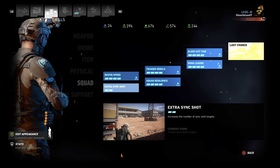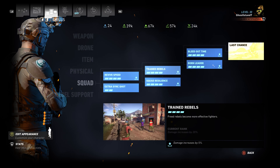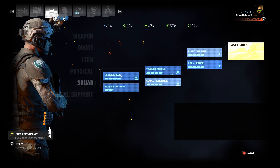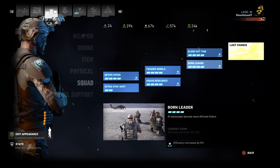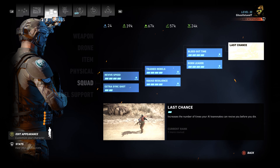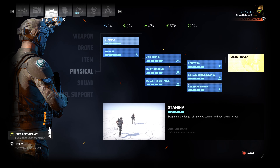Keep playing those missions, keep unlocking things, keep exploring, and keep picking up every single type of resource you come across. If you come across a convoy, hit it and take those resources. If you come across a canister you need to tag and mark, then do it. Don't ignore those things. Just pick up anything that's new, anything that's on the HUD.